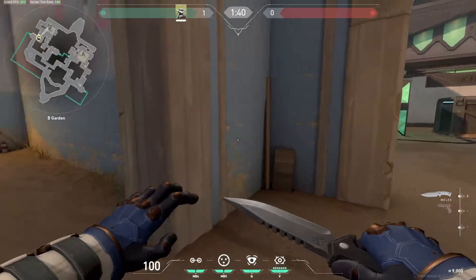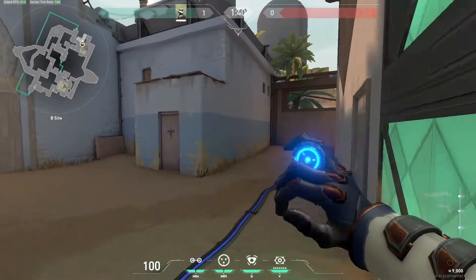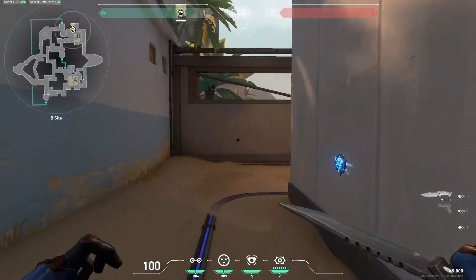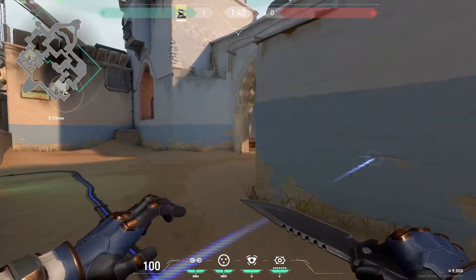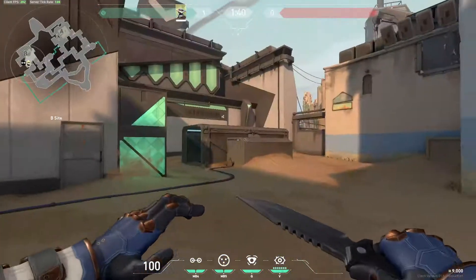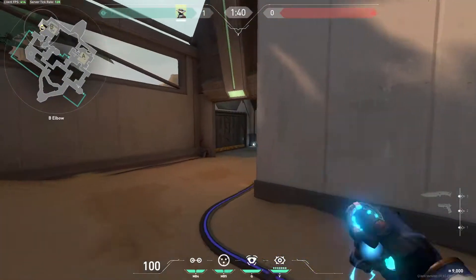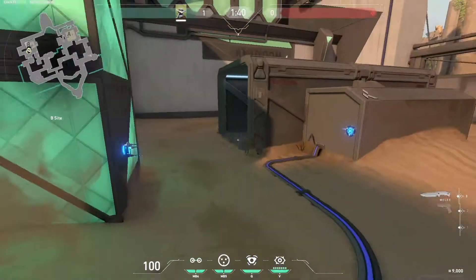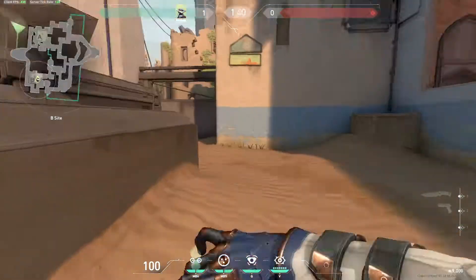Although this one can be jumped over. If you're playing further back in site and no one's actually holding garden, you can move this tripwire back here so someone can't just sneak past and come in. Omens like to teleport — double smoke — and then teleport from here to here and go round elbow, so this one will stop them doing that. You could also place one here to stop the common plant spot, just to catch them off guard. Same with this side.